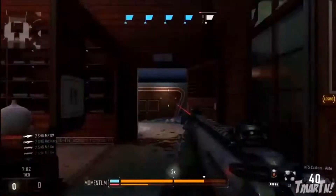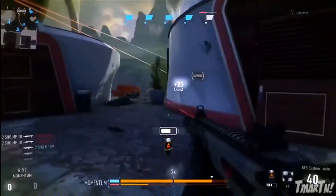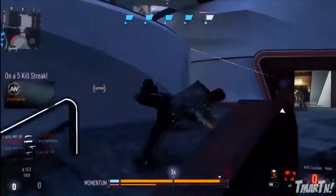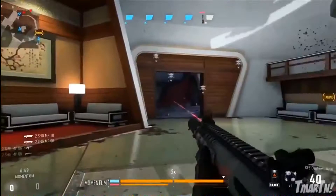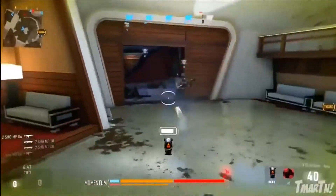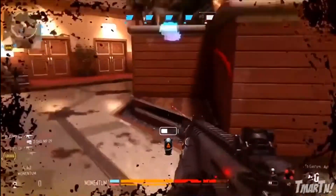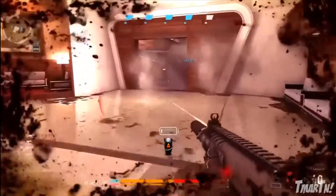One thing to know is it doesn't work like domination in the sense that if you're capturing a flag and you get killed off of it, the flag stays captured at the point you left off. So if you have it halfway captured and an enemy kills you, it's going to stay halfway captured for your team. If your teammate hops on it, it starts going up. If an enemy hops on it, it starts going down until it's neutral again, and then they start capping the flag.